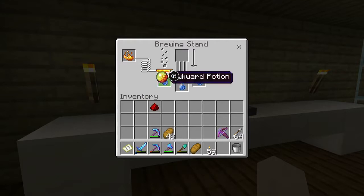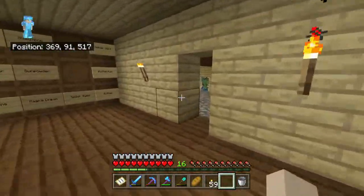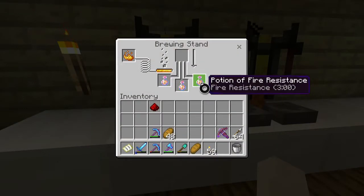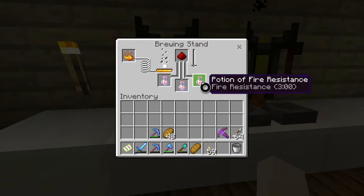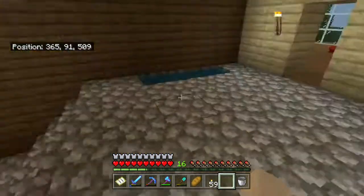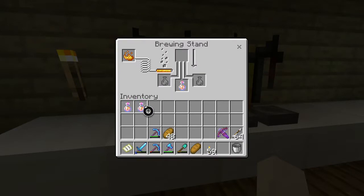Now we have our awkward potions. Let's add some magma cream. The major reason that I wanted fire resistance potions is because soon here I want to make a more permanent nether tunnel, just because the one we currently have is extremely dangerous. So now we have potion of fire resistance, and you can see these ones last three minutes. Add the redstone. And boom — now they last a full eight minutes. So that's pretty good.